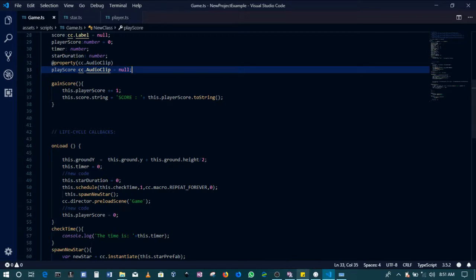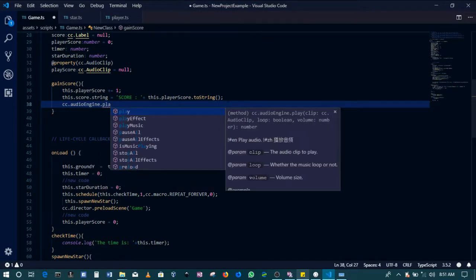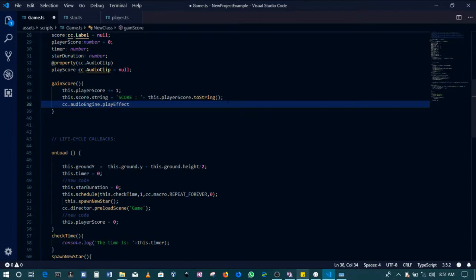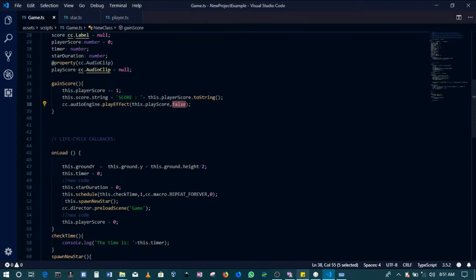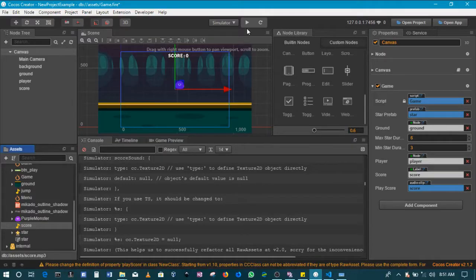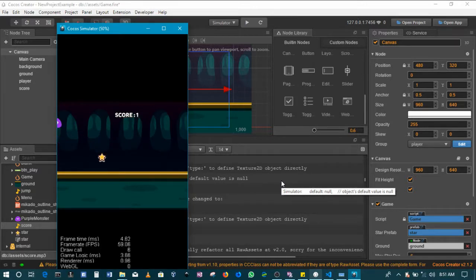Drag the score audio file into that property slot, so playScore is now equal to score.mp3. Next, inside the score handler, call the audio engine: cc.audioEngine.play. There are many functions the audio engine has — look through them. In this case we'll go with playEffect, passing in the score clip and setting the second parameter to false so it does not repeat or loop. It will only play once. When we gain a score it should play that sound.